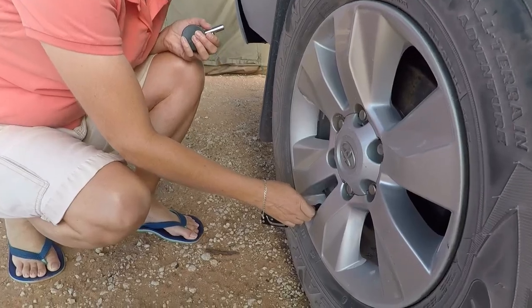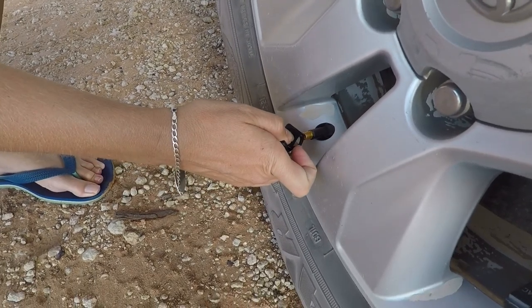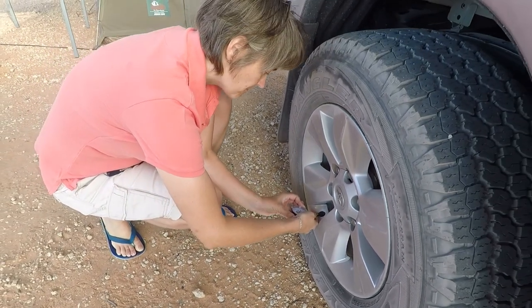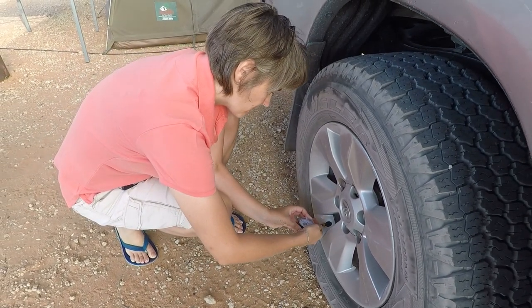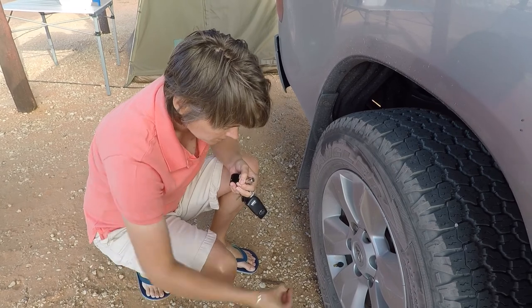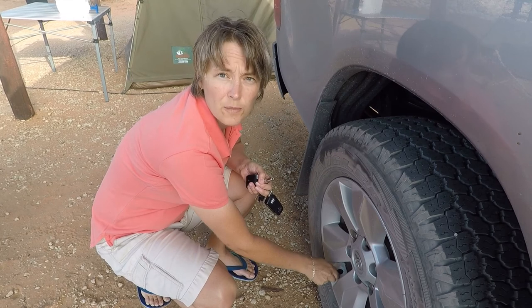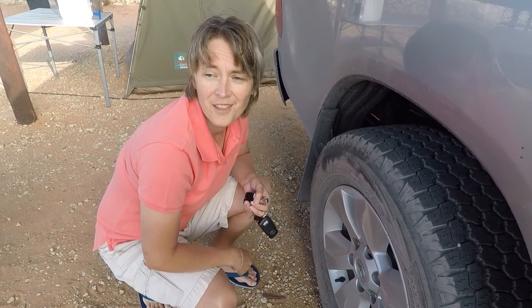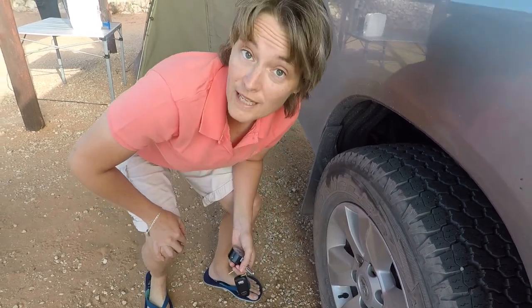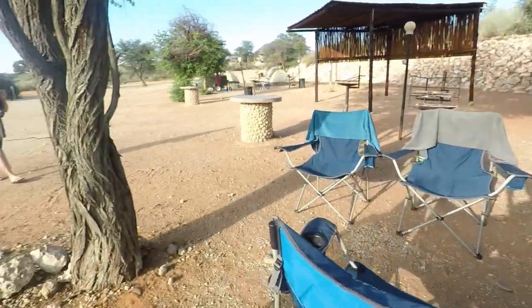We've got the back end of a key that we deflate with — and it works. I think 1.6 bar should be fine because we're still carrying a bit of a load, so we can't be too low on the back. The road isn't too bad — it's actually a very good road. Usually the corrugations chip the enamel off your teeth, but this time it's a nice smooth gravel road. Very impressed. Hopefully the sand bits are also going to be impressive.